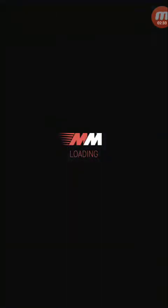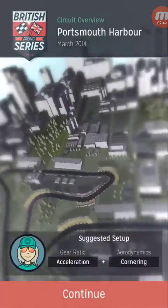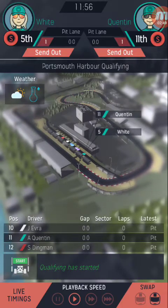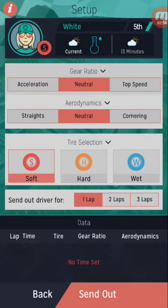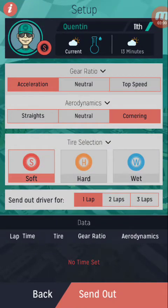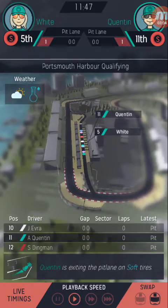Right, let's start the qualifying. We're in Portsmouth Harbour — that's not a bad track. So acceleration and cornering, right. We'll send them out with acceleration and cornering for one lap, and see who does the best out of them.